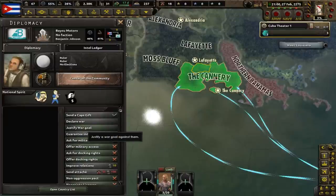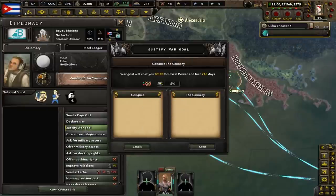As an island nation, we are in a unique position to expand into the North American mainland. We will start by justifying a war goal on the Bayou Motors country, which is based in what would have been considered part of the U.S. state of Louisiana prior to the nuclear apocalypse.